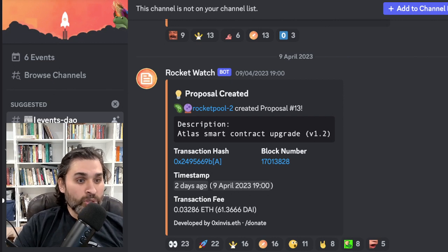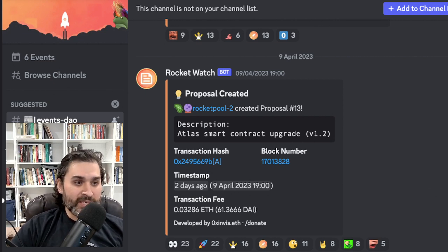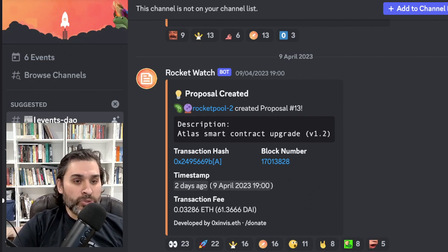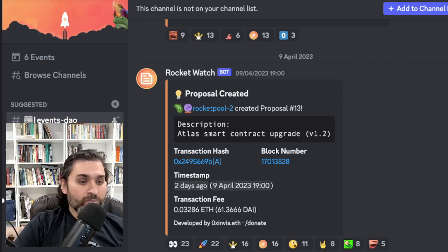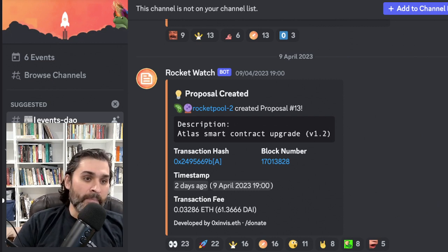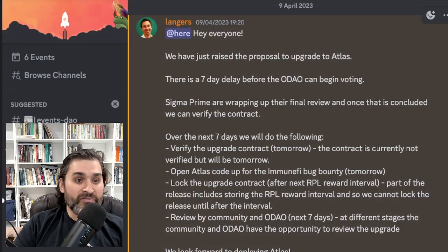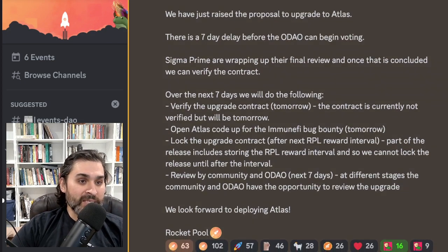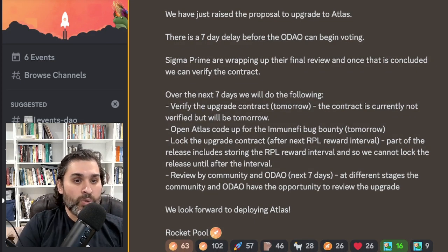The first thing I'd like to talk about is a proposal created by the oDAO. Rocket Pool 2 created proposal number 13, and the description of the proposal is Atlas smart contract upgrade version 1.2. This is a proposal that will bring Atlas to mainnet. Darren provides some information about what this proposal means, saying they have just raised the proposal to upgrade Atlas.